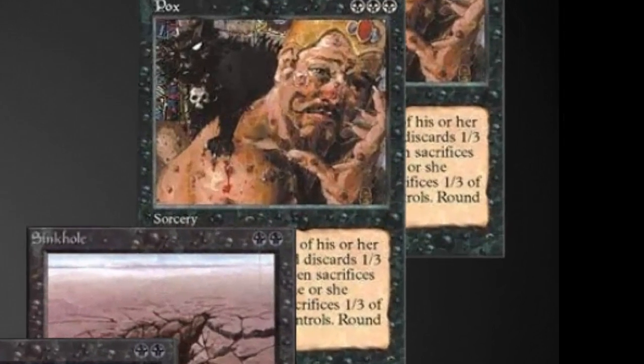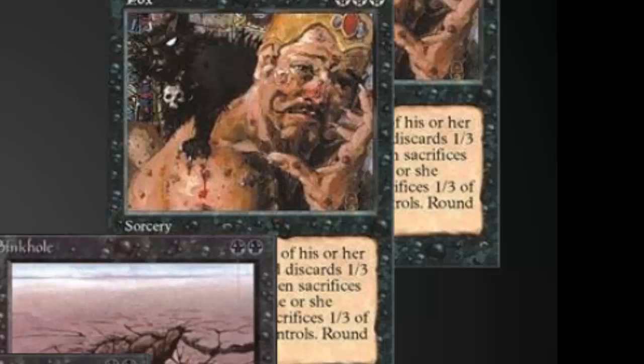The main idea behind this deck is to gain massive card advantage while also destroying your opponent's land. Smallpox in here is just incredible — it's often a 3-for-1 sinkhole. Pox itself is amazing, although we're down to two copies in this current build. Many traditional Pox decks run four, and I'm going to talk about that in a second.